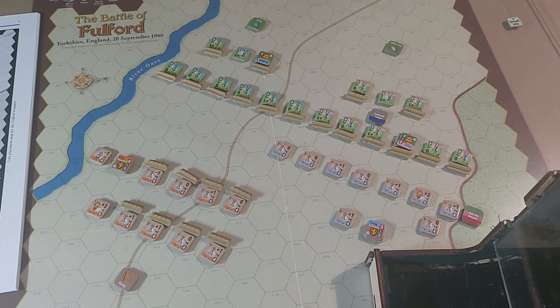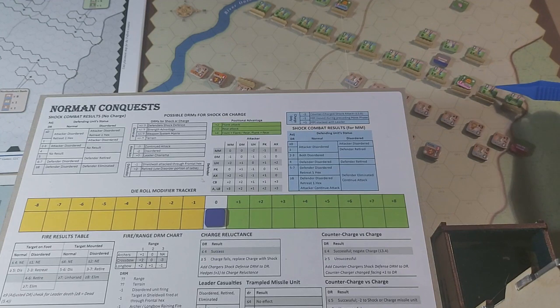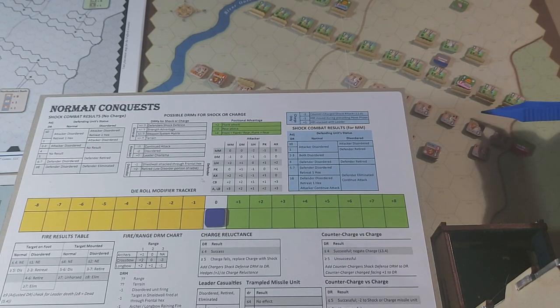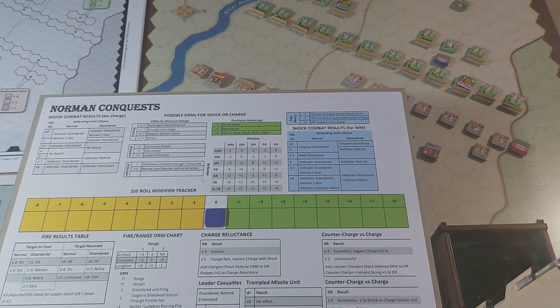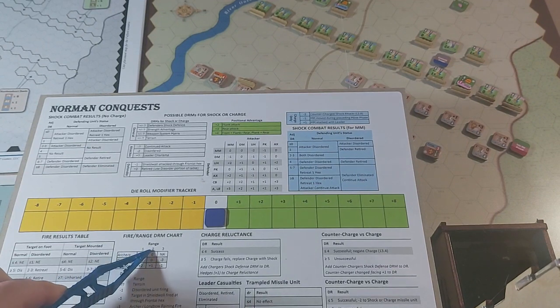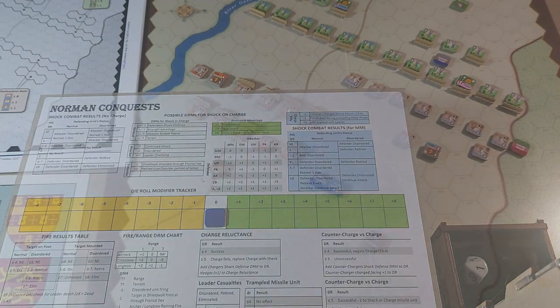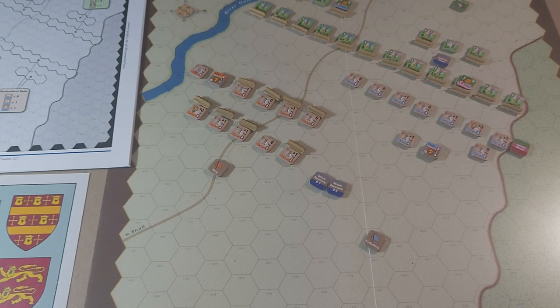We need to work out the odds. The archers are going to fire onto the pike unit at a range of two — I've redone the combat results table to fit on one sheet and added a dice roll modifier tracker. Archers at range two is a zero modifier, and the only modifier is target in shield wall fired through a frontal hex, which is minus one. So four or less is no effect, five or greater is disordered, but with the minus one, we roll a one minus one — zero. No effect. That's all the Norwegians are going to do for now.